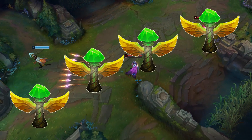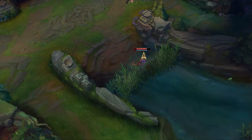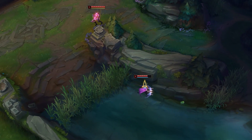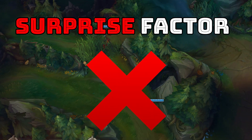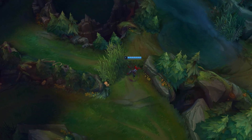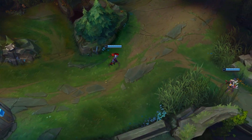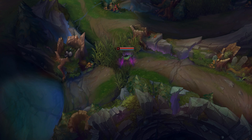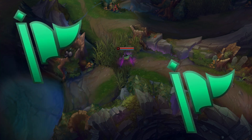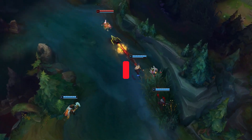Having good vision in League of Legends is one of the best ways to win a game. Your opponents will have a difficult time creating plays on the map if they are constantly seen by your wards, as the surprise factor will no longer be on their side. But what happens if your team does not help you ward or never plays around vision?